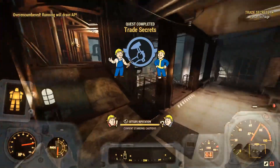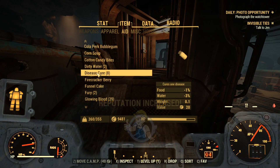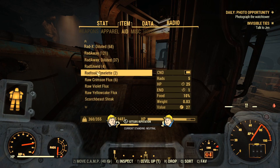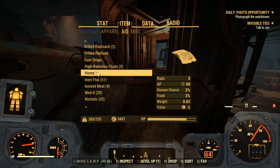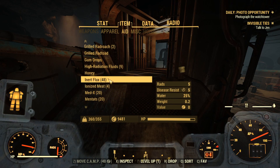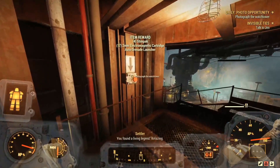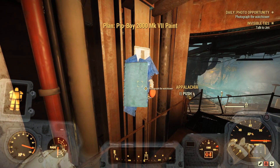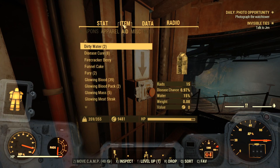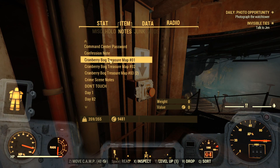That shouldn't be too bad. And of course I'm over-encumbered. I hate being over-encumbered, dude. What did they give me this time? Sim pack. You found a living legend. Amazing. Oh boy. I'll take that, why not? I like plans. Plans are nice.